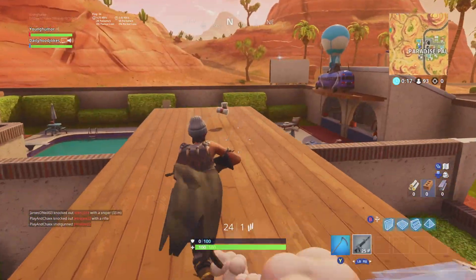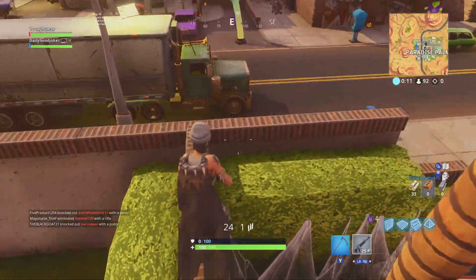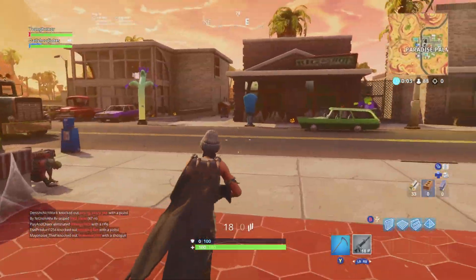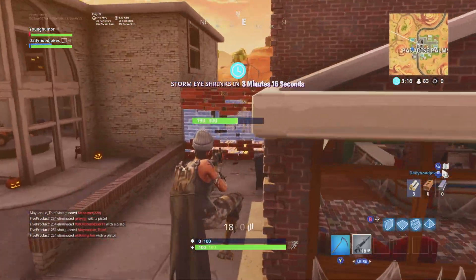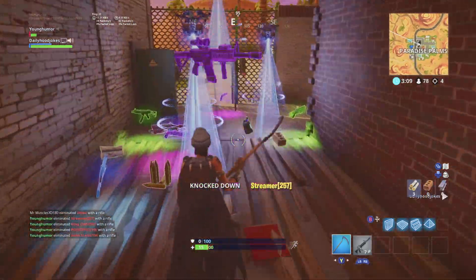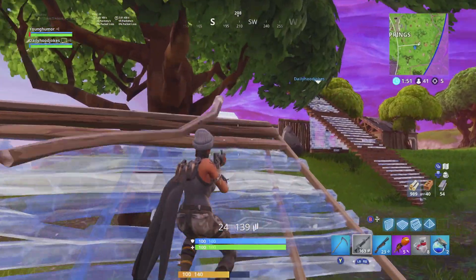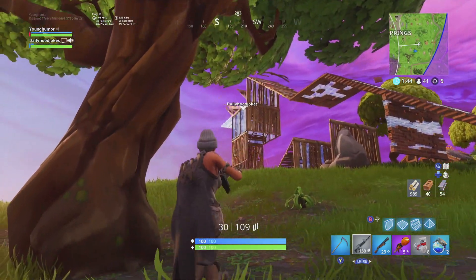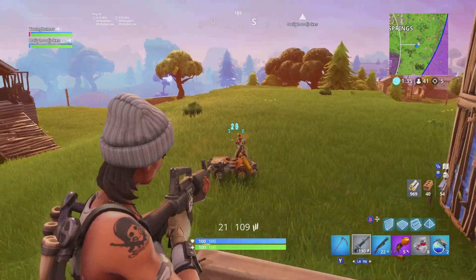Let me explain why those three locations are the best for high kills. First, Tilted Towers — this is the place I go to almost every single game. There's a ton of people there, lots of close-range and fast-paced gunfights. After you leave Tilted with five, six, maybe even seven kills or more, you want to head towards the Island, where you can pick off a lot of players. At the Island, if you play fast, you can walk away with four or more kills every single time.